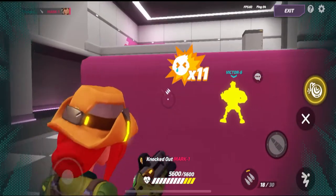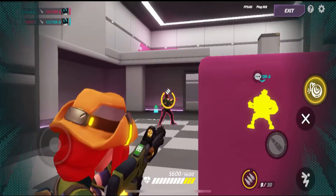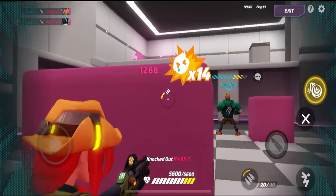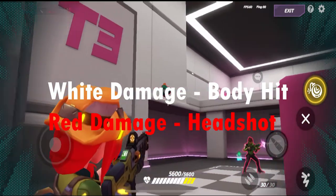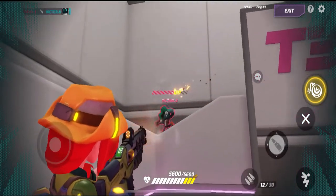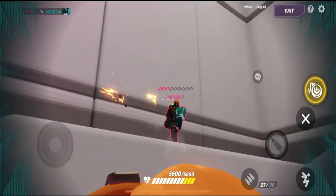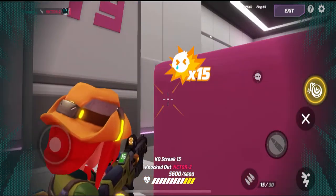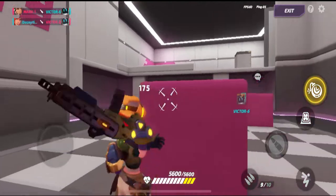Notice how I am dealing less damage when shooting to the body. Now, I am doing more damage when I am aiming for the head. White damage means you are aiming for the body, while red damage means that you are damaging the head. Notice how whenever the damage counter is red, more damage is dealt compared to white. Knowing this, I recommend you to aim a little higher in order to finish off your opponents faster than they could kill you.